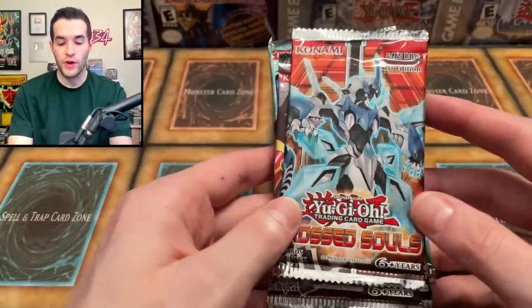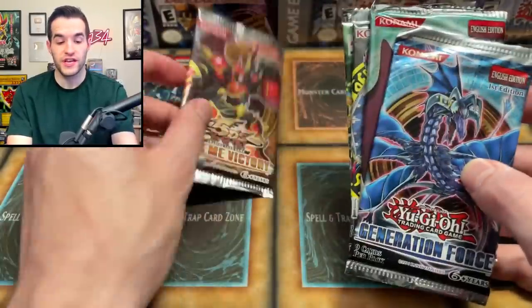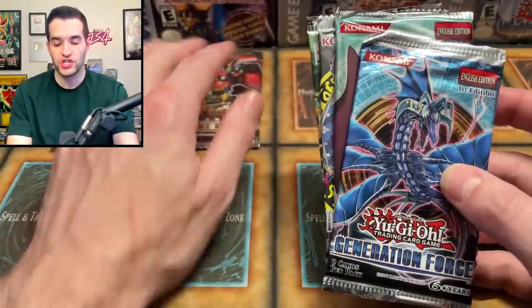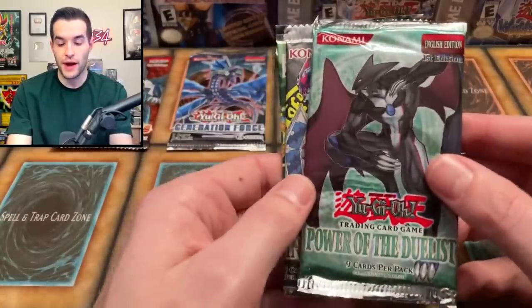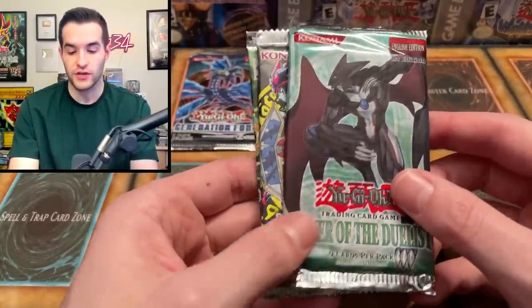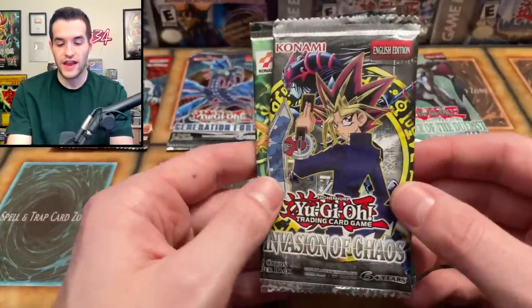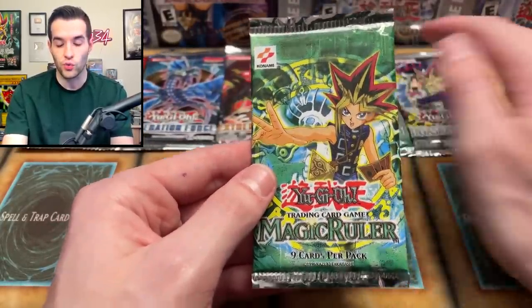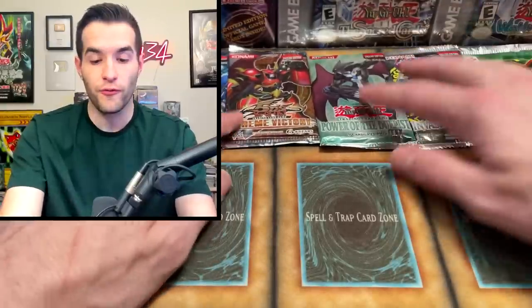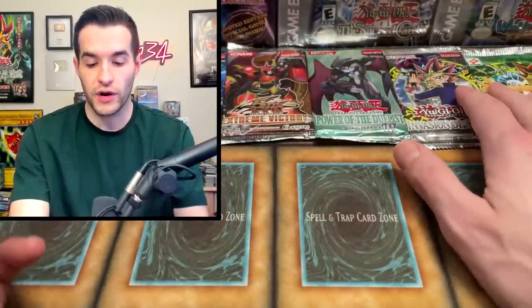For our vintage pack lineup, we have Cross Souls First Edition, which is about 8 years old. Then Extreme Victory, which is over 10 years old. We have Generation Force, slightly after Extreme Victory. Then Power of the Duelist — we've opened a bunch of these but still haven't pulled the Chimera Tech Ultimate Rare. Then an Invasion of Chaos reprint, and an original Magic Ruler pack. If we pull a foil, we'll roll a die to determine which of the six we open.